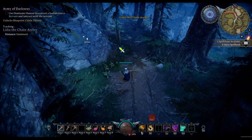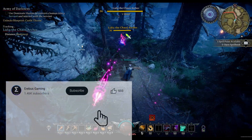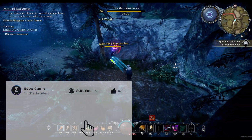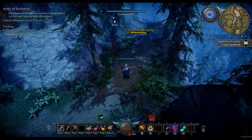Hi guys, in this video we are going to be fighting Lydia the Chaos Archer. This boss fires a three-shot volley of chaos arrows. The next arrow of the three-shot volley can either be to the right or left of the previous arrow, depending on your direction of travel. This attack can be easily dodged with your dash spell or blocked with terrain.